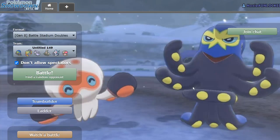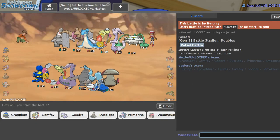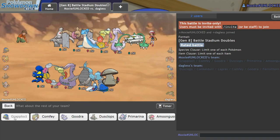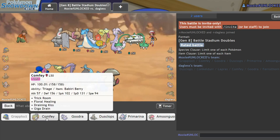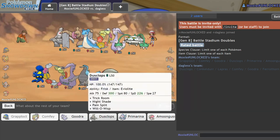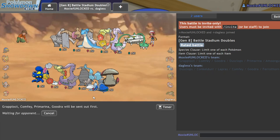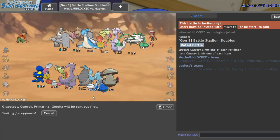Grapplocked, guys — that is not what Grapplocked was meant to do. I'll edit in a clip of what Grapplocked is supposed to do at the end. And that clip is actually the sort of team Grapplocked wants to be against — because it just works so well versus Lapras in particular. That's the fun matchup. We'll bring Grapplocked/Comfey here, with Primarina and Goodra in the back.